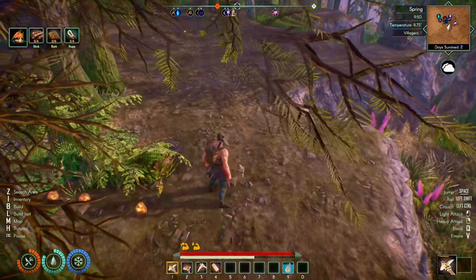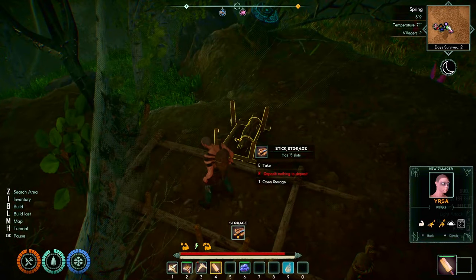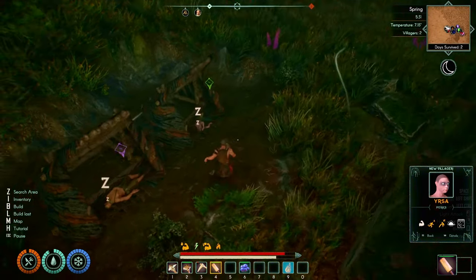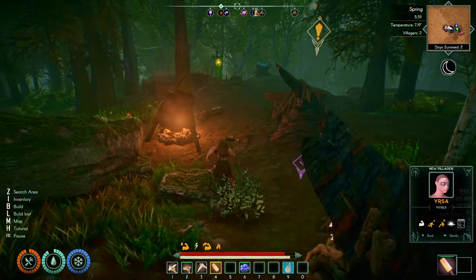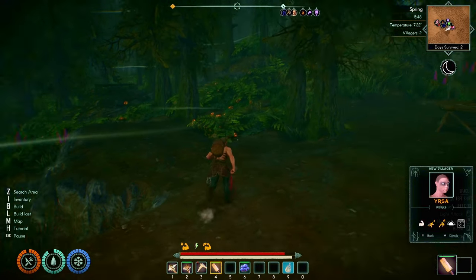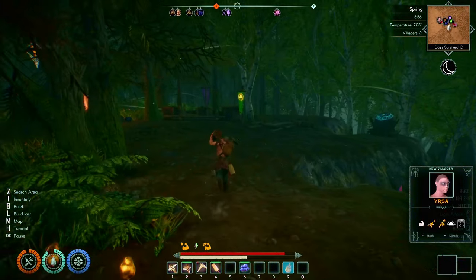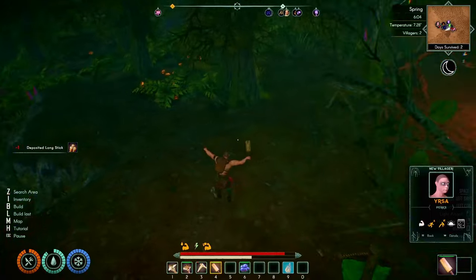We now have our woodcutter's pit, which you can store long sticks, sticks, bark, thatch, and all that sort of stuff in. We've got the woodcutter's pit and the gatherer's pit. The new guy's turned up and is sleeping away. I've assigned him to that so he should start chopping down a load of trees and piling the stuff up, which then makes it a lot easier for me to start doing other stuff. The next thing is obviously the stonecutter's pit and another person.